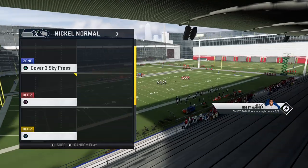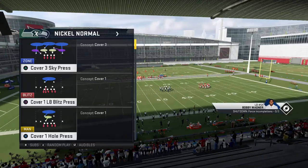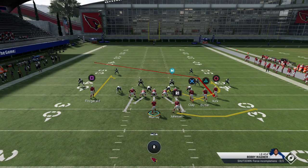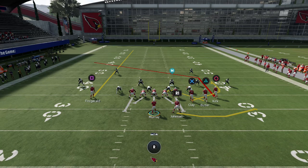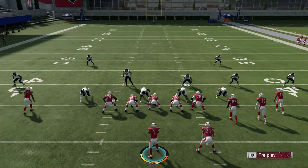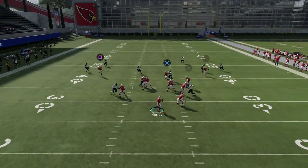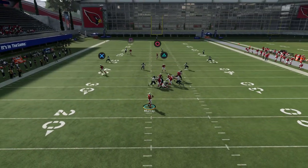So first let's just run through it versus various coverages. We'll start with Cover 3 Sky. To set this play up, what we're going to do is put our square — or X receiver on Xbox One — on a streak route. Put your tight end on a drag route and then block the running back. You can also slide protect if you're feeling like there's some pressure. Then you just buy the time.